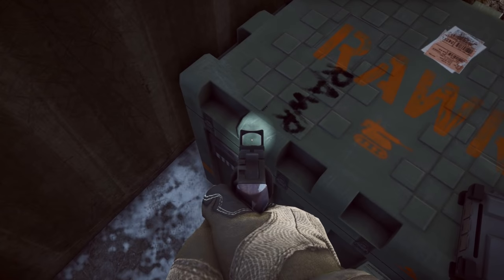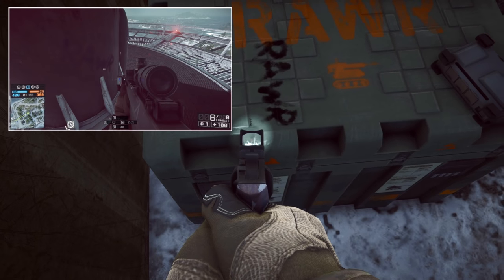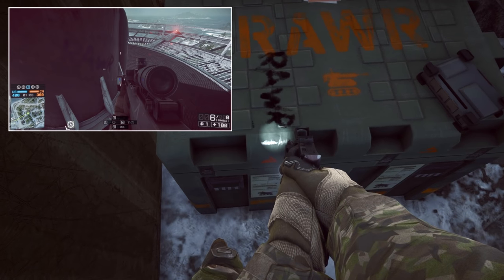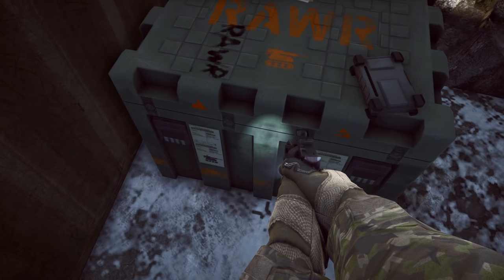On top of the box we can see the normal RAW logo plus an extra RAW that isn't normally there. If you recognize this, you're not going mad — this is actually the same RAW that's found on top of the antenna at the B point on Paracel Storm. Plus, as you can see here, the letters 'JJJU' — that is the alias of a guy that works at DICE Los Angeles, probably the one responsible for all of these lovely easter eggs that we keep finding.